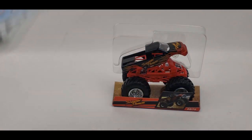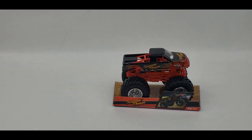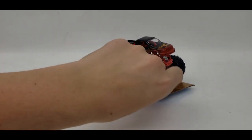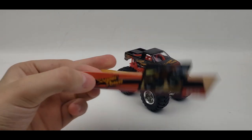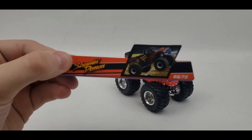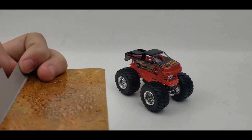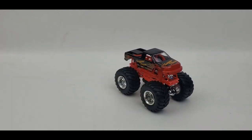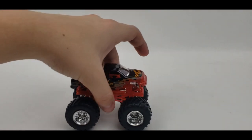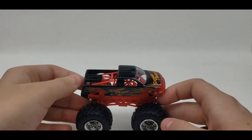I'll set the card right there and remove the plastic part — we don't need that. There is the Screaming Demon logo and the render of the truck, number 60 out of 75. I'll keep this insert as well, why not. Now it's time to review the brand new plastic base tilt-offs Screaming Demon.